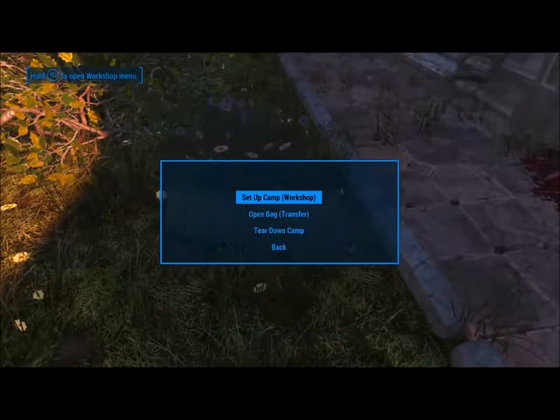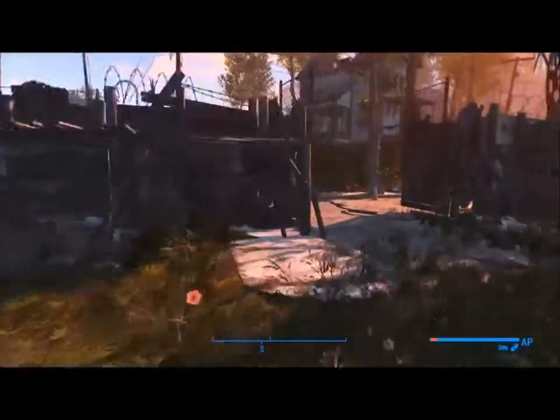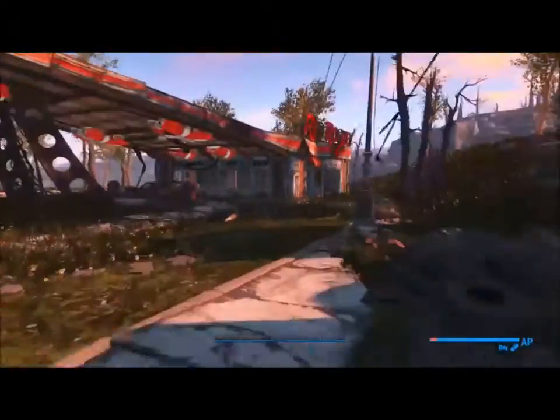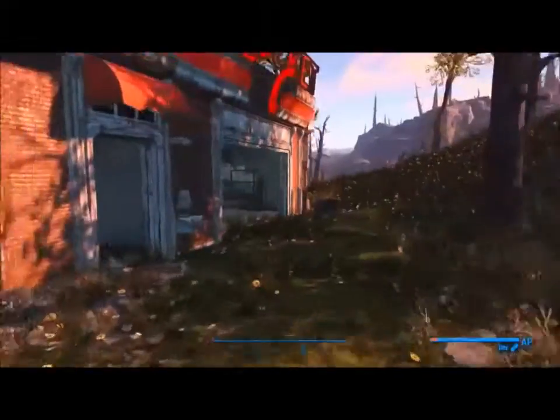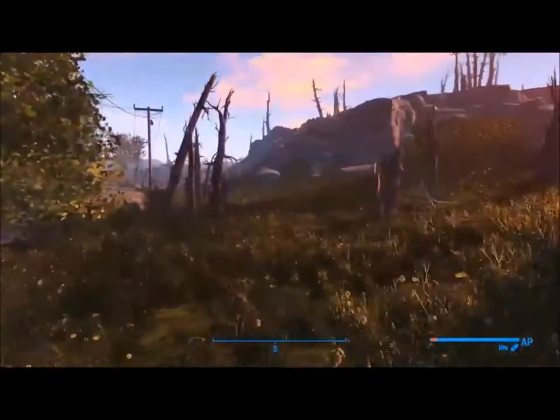So I could not build my campsite at Nautical Banks. I tried building a sleeping bag — everything was in the red. I couldn't build a workshop, nothing. So I said alright, maybe I'll go to Red Rocket and set it up there. Same thing — it would not allow me to put anything down. It was all in the red.